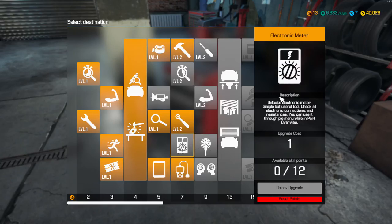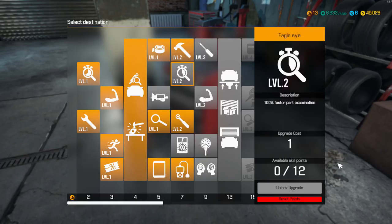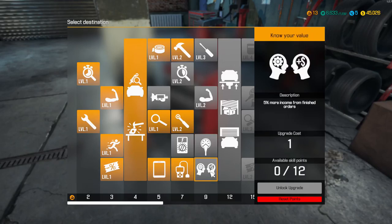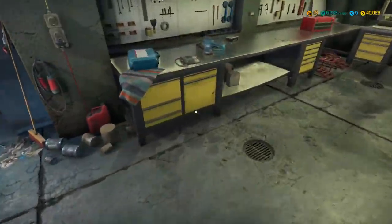We've still got the multimeter to unlock which allows us to do electronic connections. There's the tyre gauge which I'm not terribly interested in. We've got the eagle eye which is 100% faster parts examination, level 3 repair, and the level 2 faster part installation. We've got the Unlux pressure tester which should be quite good - I think that might be the next one. 5% more income from finished orders which is also quite tasty. Anyway, let's get another job in.